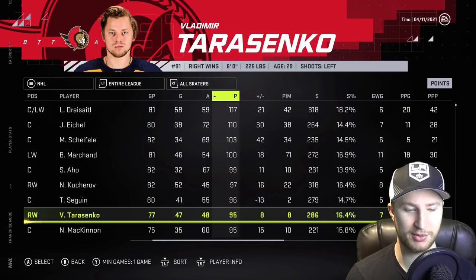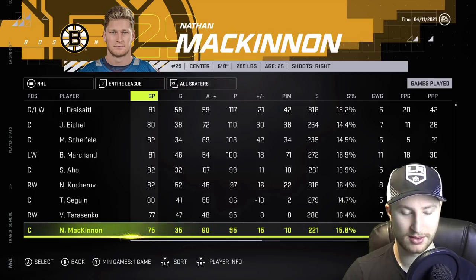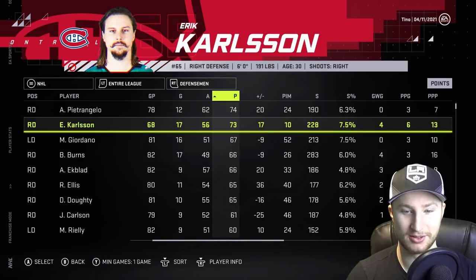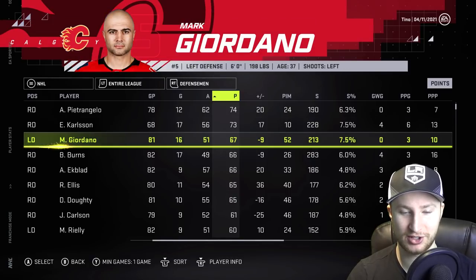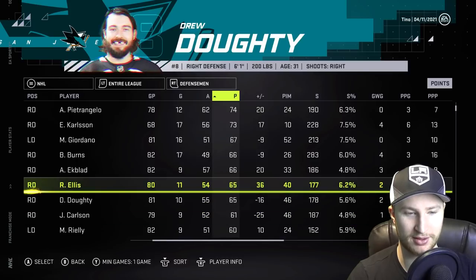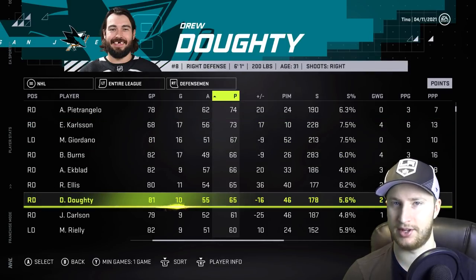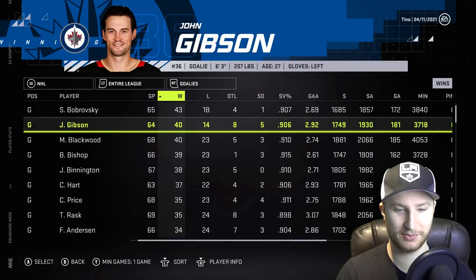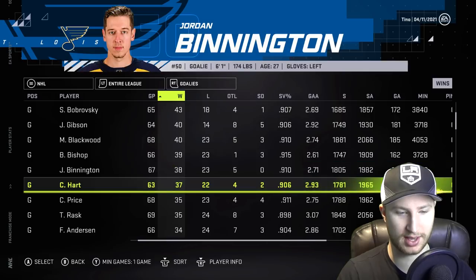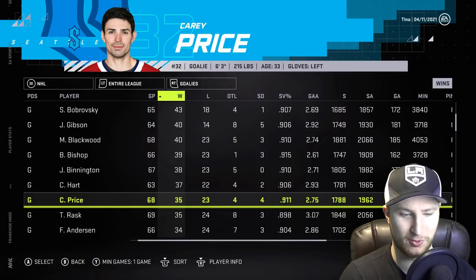Tarasenko was traded to the Senators. Nate Mack with 95 points in 75 games. Let's check out defensemen — Petrangelo was almost a point a game for the Oilers. 73 in 68 from EK65. Giordano did well. Burns did well. Ekblad. Doughty's on the Sharks. For the most part it's defensemen that were on their actual team, except for the top two and Doughty. Bobrovsky for his Florida Panthers — 43 wins. Gibson put up 40 with the Jets. We got 40 out of Mackenzie Blackwood on the New Jersey Devils. Carey Price is actually up there — he basically won the vast majority of our games.